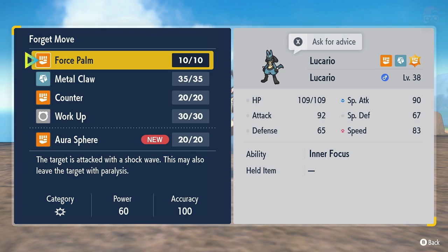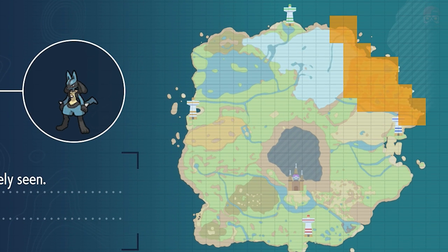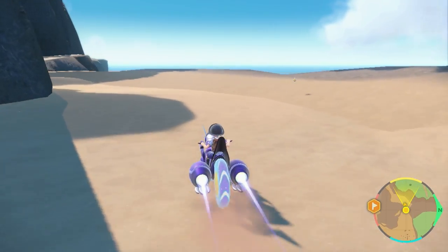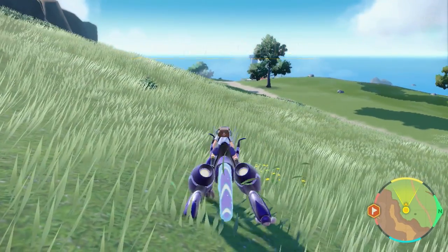One last thing: you could technically catch a Lucario directly. I'll show where it is on the map, but it says it's very rarely seen, so your best bet is to catch a Riolu and evolve it. Lucario is typically found in the top right section of the map, but it can be tricky to find. Either way, if you want a full Pokédex you'll need a Riolu regardless. Let me know if you have any questions in the comments — hope this helped, and I'll see you in the next one!